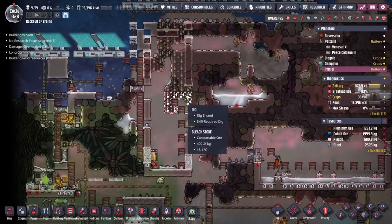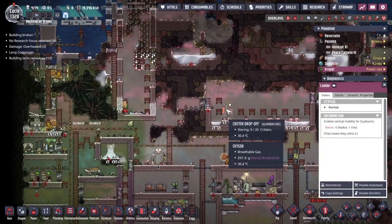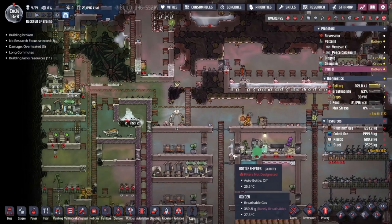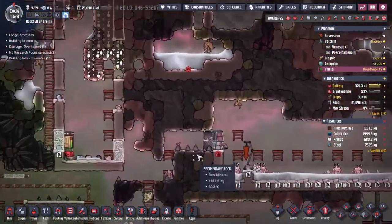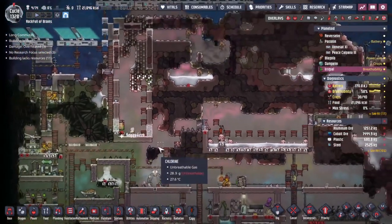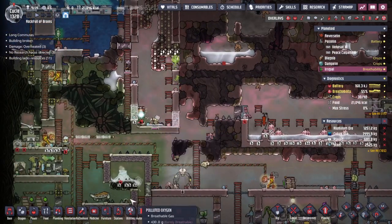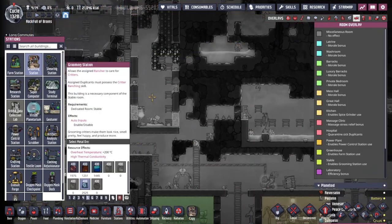We are digging and building - we're getting pretty close to being able to open this up. We definitely want a critter drop-off in here. We need to think about duplicants coming up this way and in from this side, and maybe on the other side too if we do multiple branches - which I think we will, because the malt goes into steel production and steel production is important.